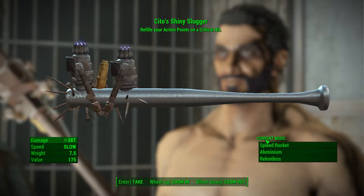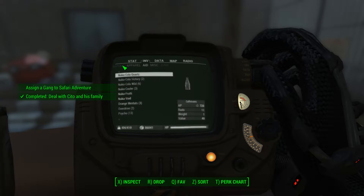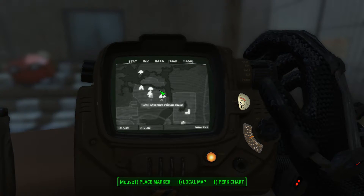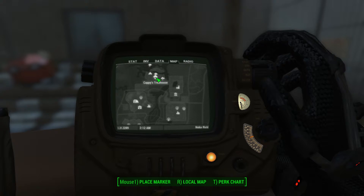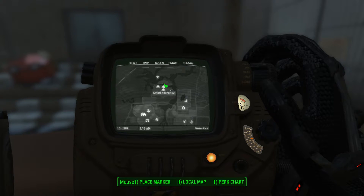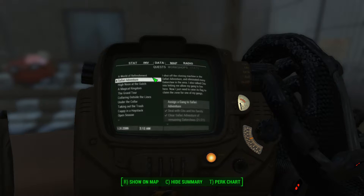I'll go ahead and equip it here. Weapons: Sito's Shiny Slugger. When you head up to Safari Adventure, which is the northernmost location pretty much of the different sections of the park, you're going to start the quest for Safari Adventure.